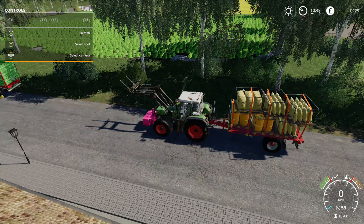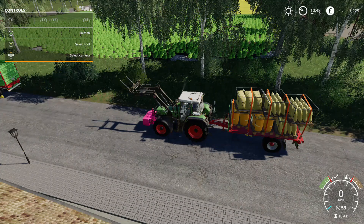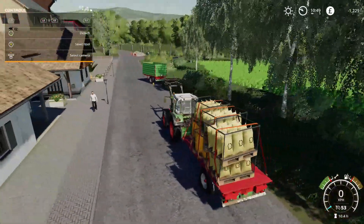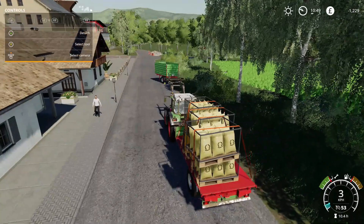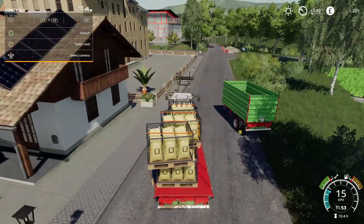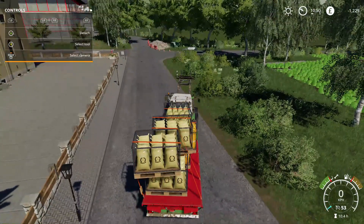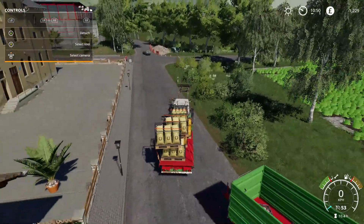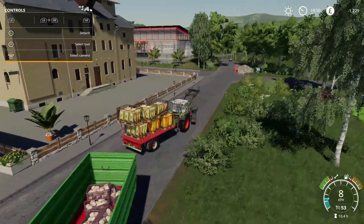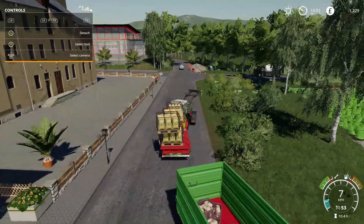Hey everybody and welcome back to the Old Farm Countryside Factories edition. First of all I just want to see what sort of a stacking job I've done — you can see flour and biodiesel there, and in this trailer here we have our first load of bread. So we're going to head on up to the supermarket and we are going to sell all this produce.